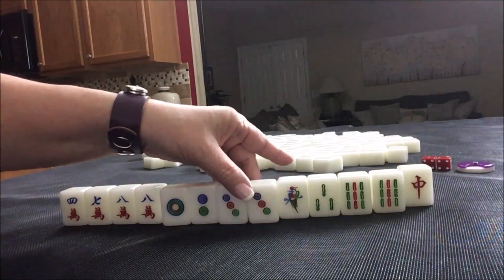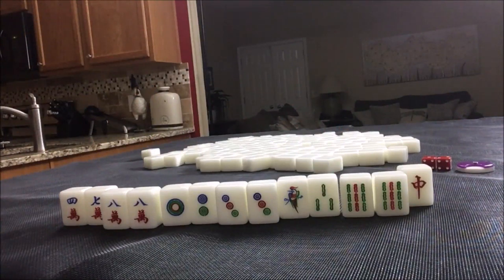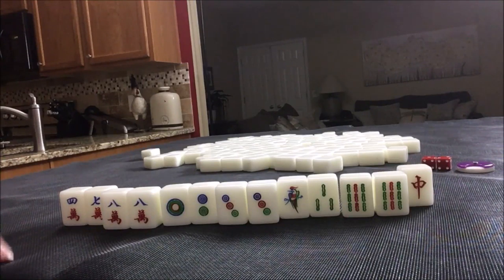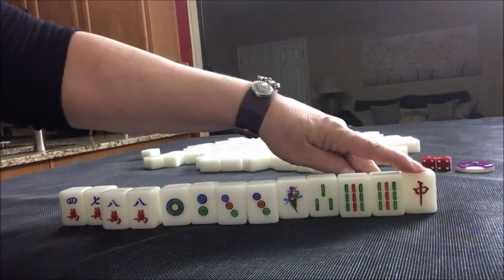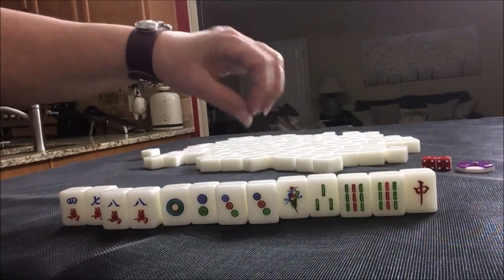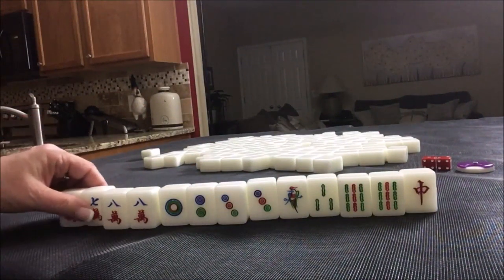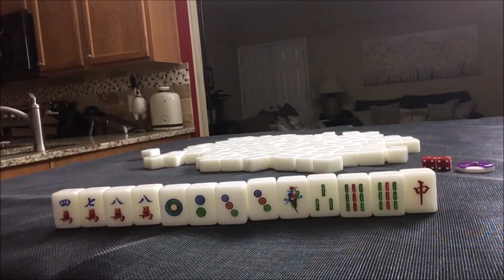We do have three pairs here — we could maybe do all pung, which is six fawn. We still need two fawn somewhere. If we pair up the dragon that would be two fawn — pair up and pung — but it's a single. I think we're better off to go with outside hand, mixed double chow, maybe pure double chow and terminal pung. Discarding those is kind of painful — that was a real challenge.